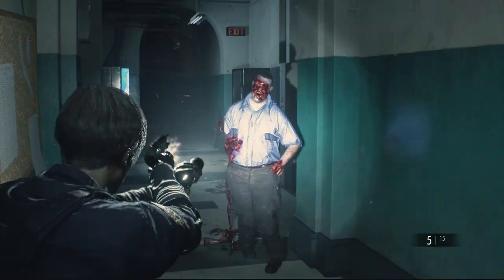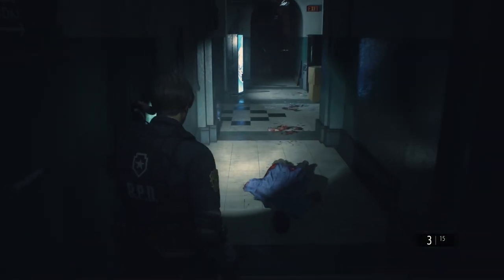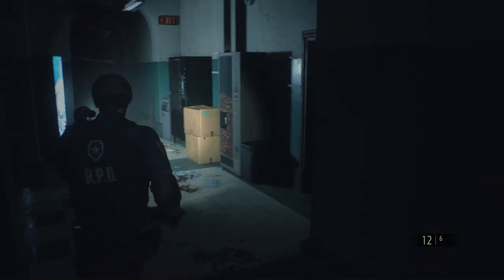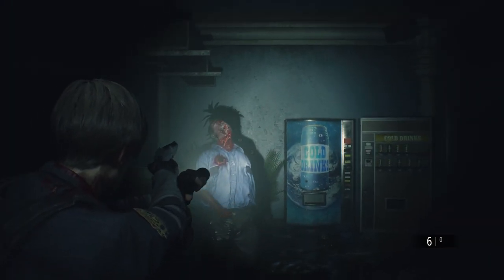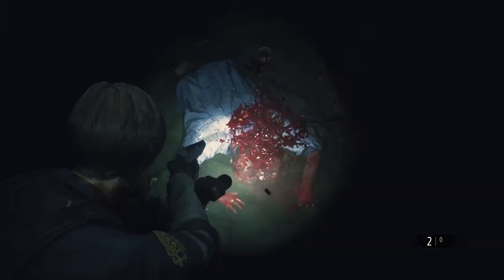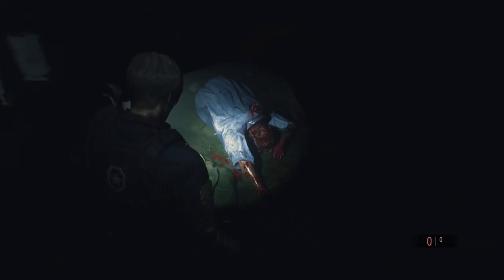A key idea of survival horror games is making every bullet count, and Resident Evil 2 hammers this idea home by really showing the damage every bullet can do. Shoot a zombie in the head and you can leave great gaping wounds in their eye cavities, or chip away entire chunks of the skull, revealing the glistening brains inside.